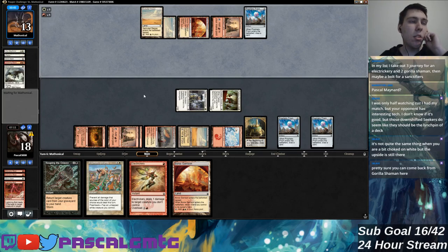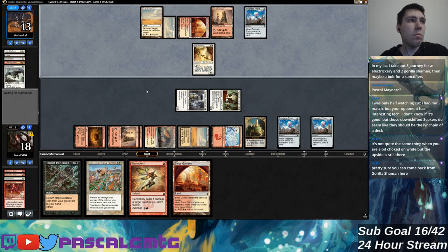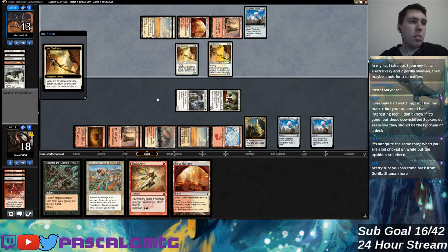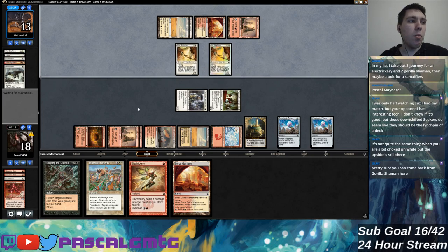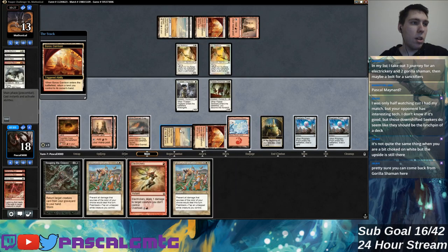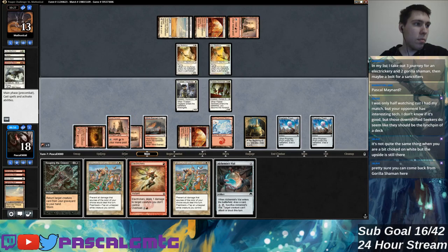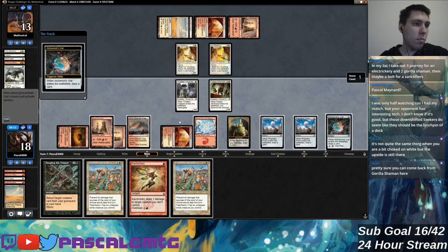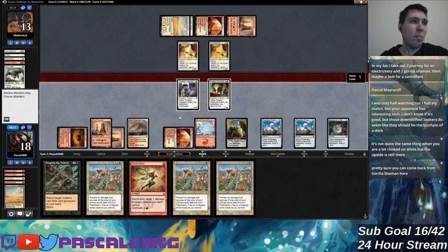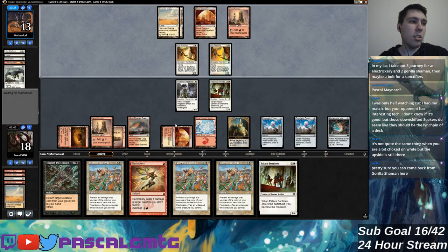Eventually when we keep trading resources, this Reaping the Graves should be great because my mana is developed enough that their land destruction plan shouldn't be as great anymore. That's pretty annoying though — they have a profitable blocker as well as a profitable attacker. But I have all the Prismatic Strands — I'm not losing the monarch anytime soon unless they Palace Sentinels me, and there's backup for that plan as well.